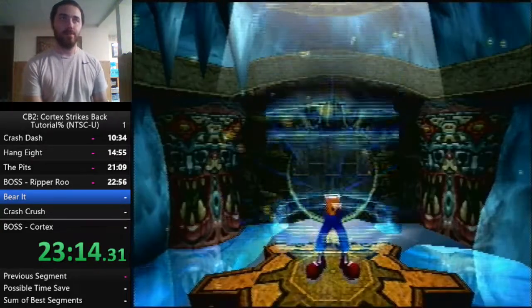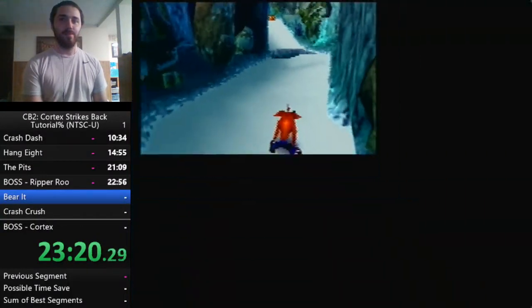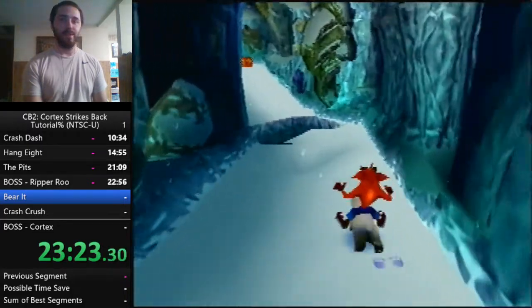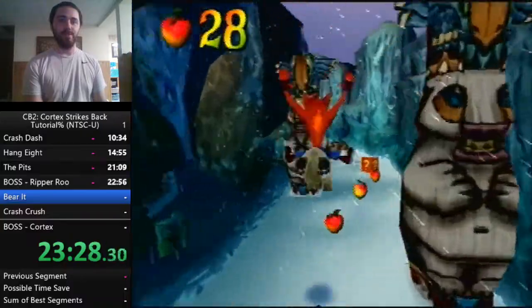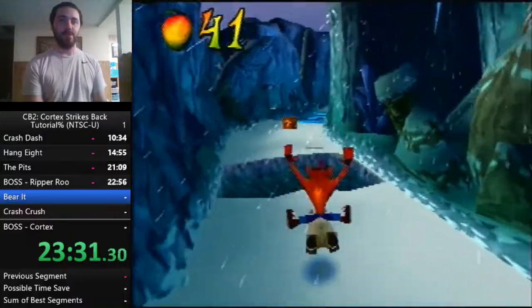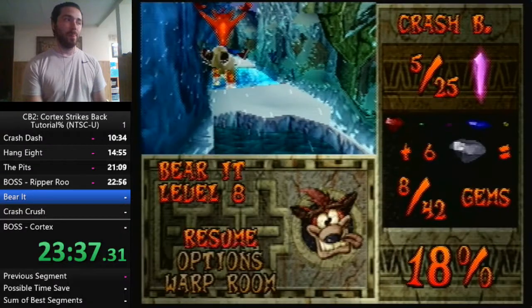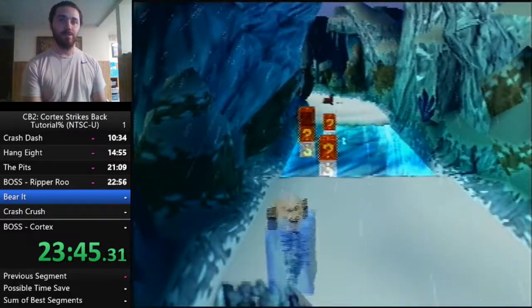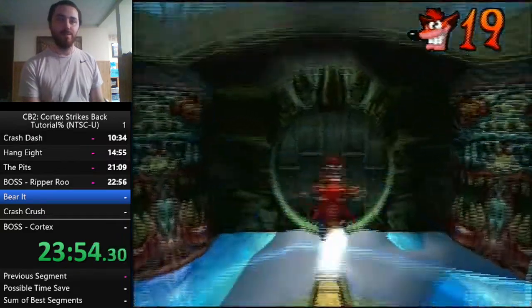This is our first of three and a half bear levels where we ride a polar bear. Movement tech: what you want to do is charge with R1 and then jump out of it — this is called polar launching and you can chain them together. This level has two sets of boxes that are pretty easy to miss. On NTSC, if you graze the edge while in the air you can fall through the floor.